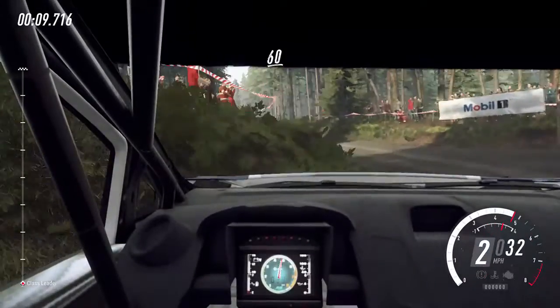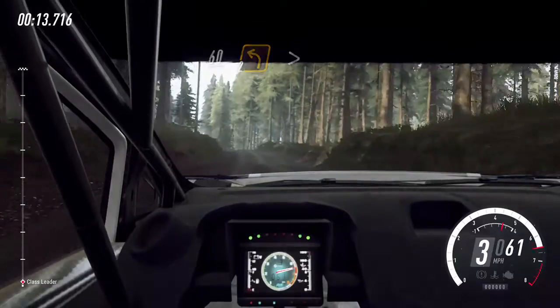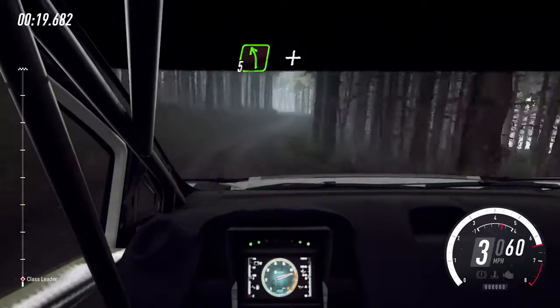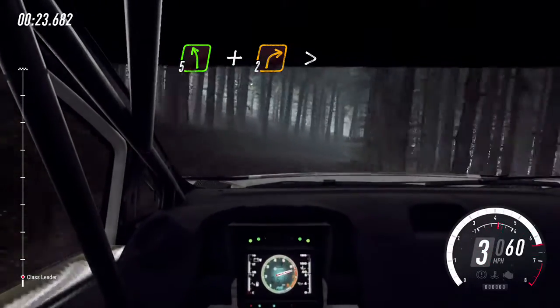Keep right over 60, 2 left over crest tightens, into 3 right over crest, into 5 left. And 2 right long, tightens over crest, into 3 left.